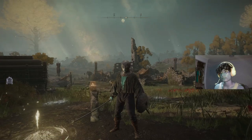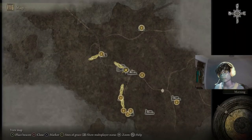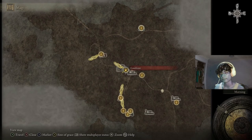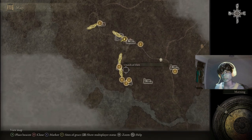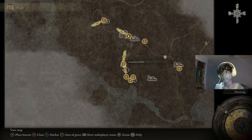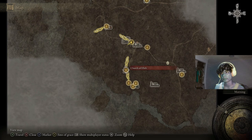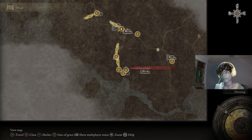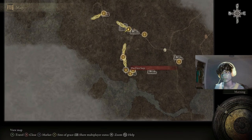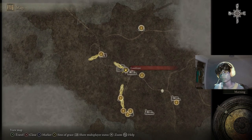So first off, we are in the first area, or one of the first areas, and you want to have at least the Gate Front site of grace here. From this point, it'll be the easiest to show you where to go. If you have one of the early ones, they should point you in the direction with this light here — from Cave of Knowledge, to Stranded Graveyard, to the First Step, to the Church of Ella, and then this one will point you to the Gate Front.